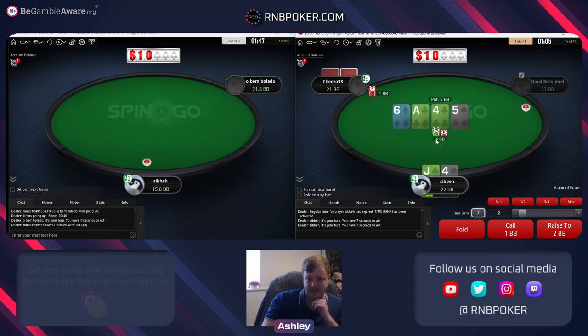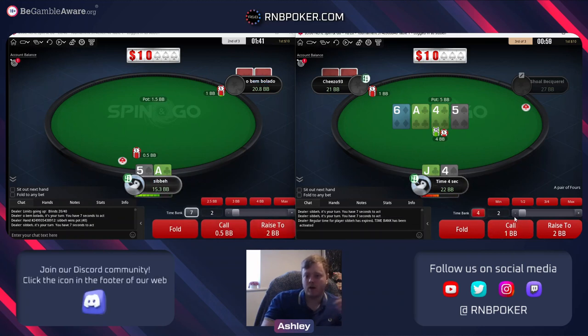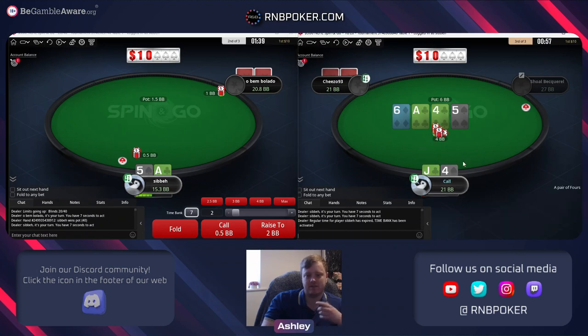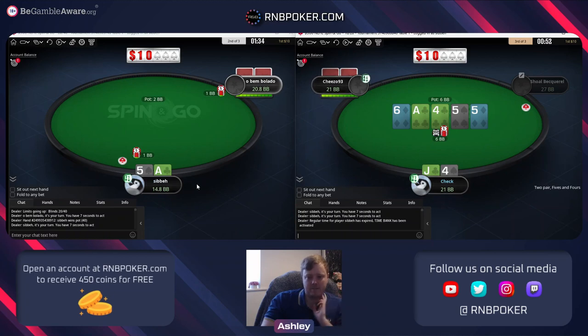If he bets any reasonable size I'd always fold this one. We almost get direct odds to outdraw if he just has like a five or a six - factoring in some implied odds we should probably call here. Also factoring in that recreational players can sometimes just have a worse four, but I think we're going to be forced into a call, not loving the spot.